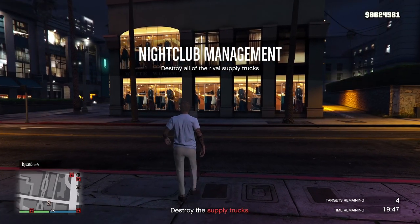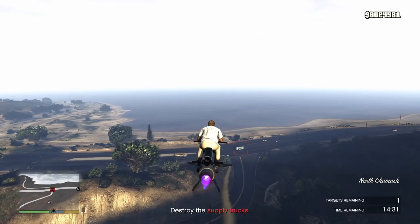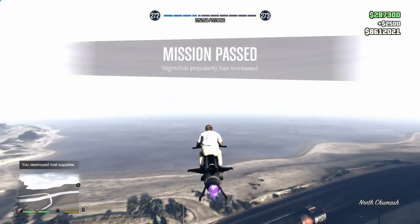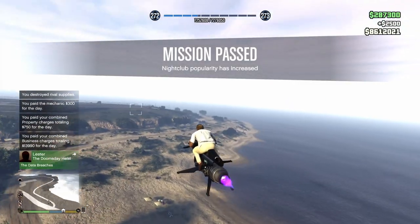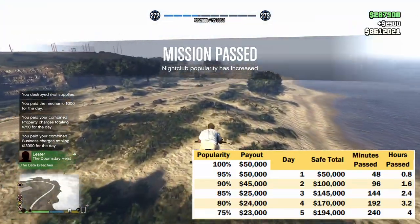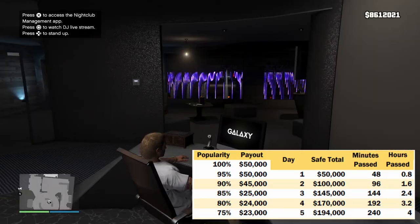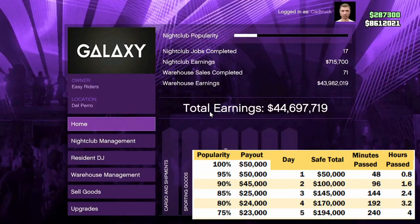These missions do have a slight payout of roughly $2,000 to $5,000 — not too much, but a little cash on top. And they are insanely easy, which is an added bonus for new players. So once you knock out the initial 4 missions, you'll get around $195,000 every 4 hours for just stopping by your nightclub and doing a 5 to 8 minute mission.